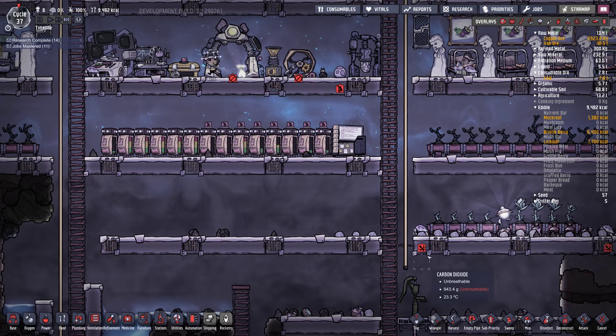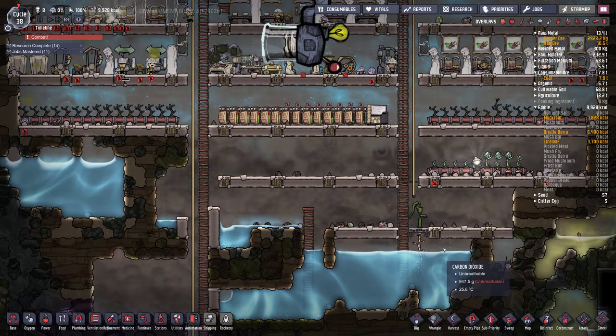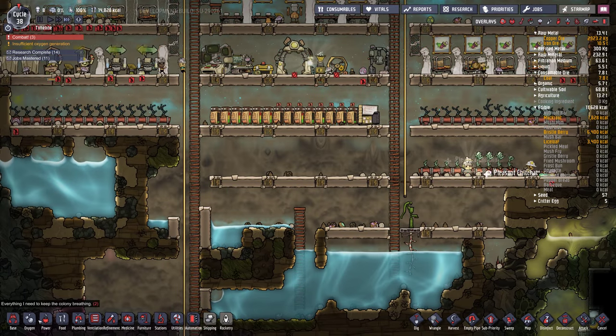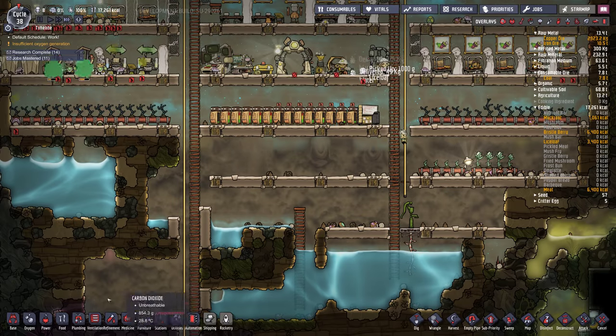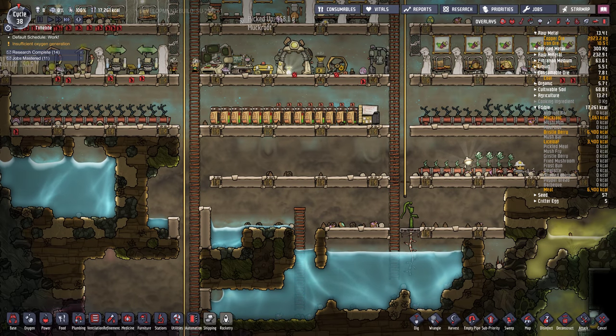I was looking at some other videos of other bases and I saw a nice little setup for mushrooms — kind of like a U-shape at the bottom of the base where all the CO2 can collect. I'm thinking of building something like that for mushrooms.